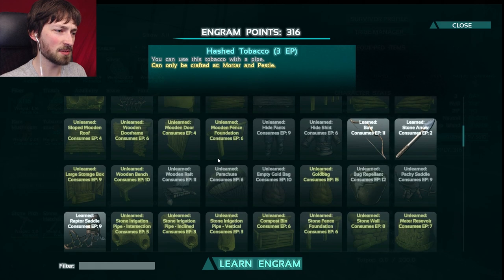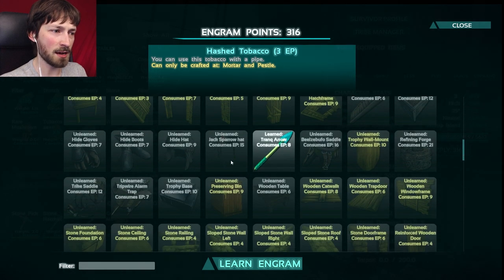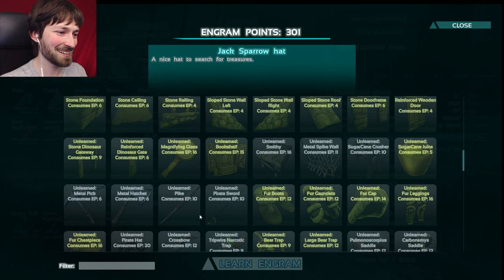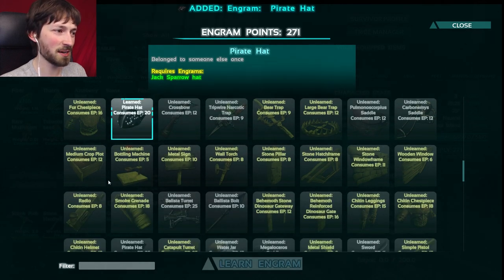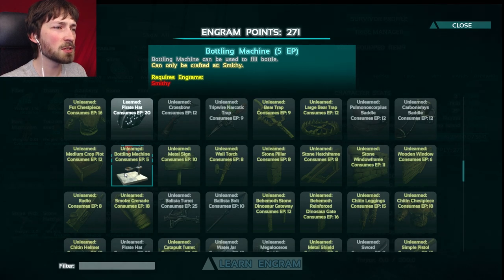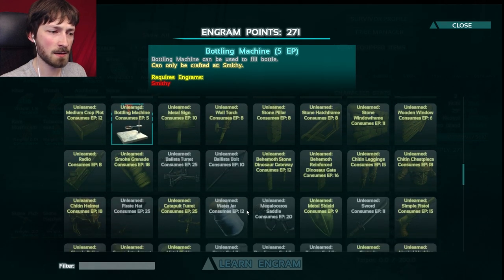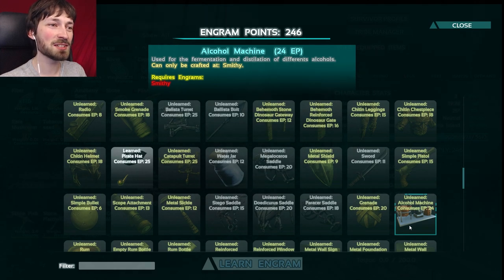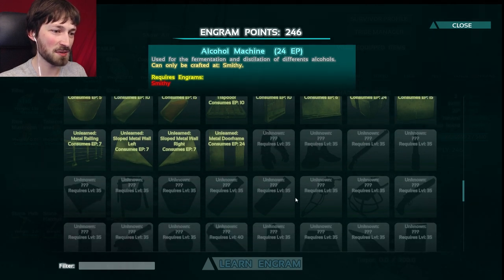There's definitely more new things. There's a raft, a gold bag - so we can make our own gold by collecting things. And we have a Jack Sparrow hat - I would like one of those, that sounds super epic. And a cutlass, or a pirate sword - not technically a cutlass. Oh, another pirate hat - I want all the pirate hats. A bottling machine - can be used to fill a bottle. With what? And it requires a smithy. So we can fill bottles with stuff, maybe with rum. Can we make alcohol? Alcohol machine - used for fermenting and distilling different alcohols. This mod is crazy - we can not only have booze, we can also make smokes for our pirate life.